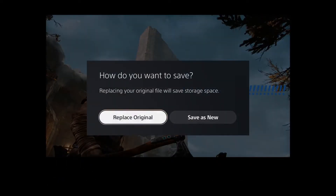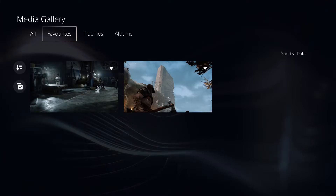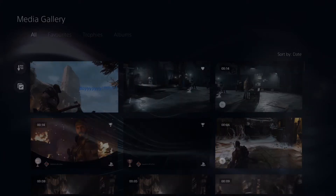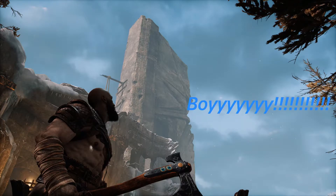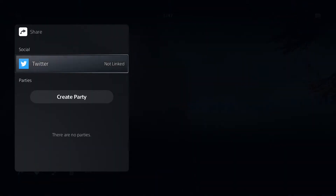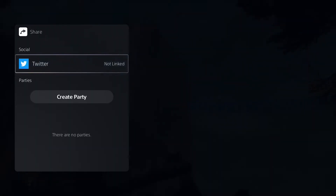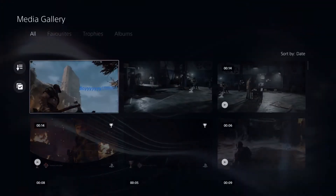Then you just click Save once you've edited it — let's do Save as New. And now when I come back into my pictures, there it is. You can also copy it to a USB stick or share it with friends. If you've got your Twitter linked up, you can tweet it, or you can share it with a party — because I'm sure they really want to see me writing 'boy' on a picture of Kratos.